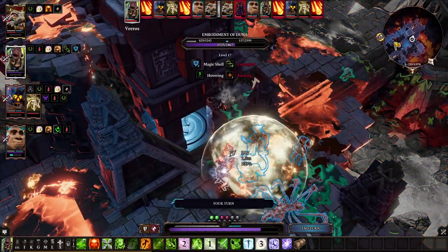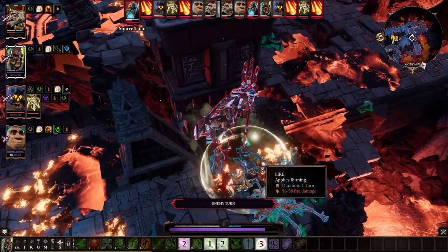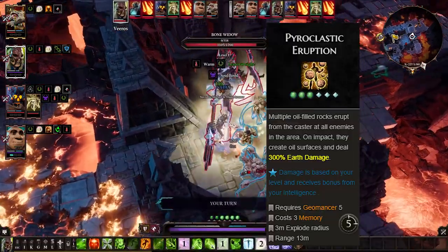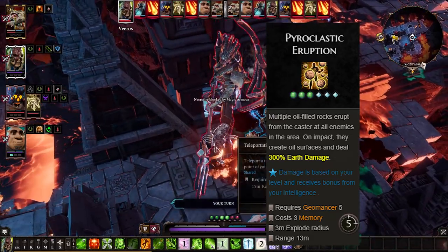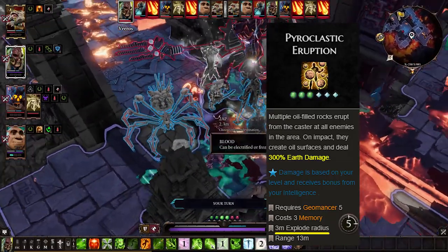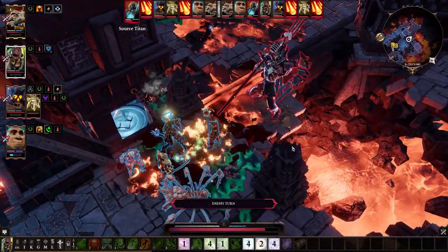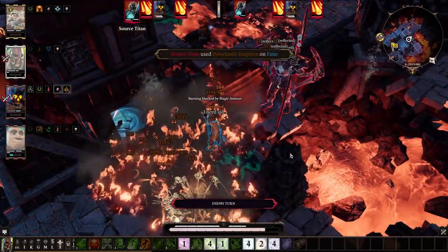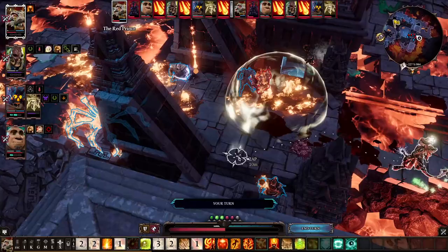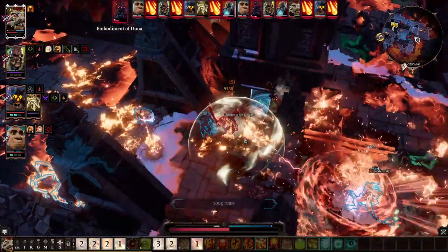After you eliminate almost every clone, your gods will turn into a giant source Voltron Megazord. The main threat is its Pyroclastic Eruption — one of the most broken skills in the game, it throws boulders which do AoE damage at every targeting range. Those boulders can overlap, resulting in absolutely ridiculous damage. If your teammates stand close to each other there's a high chance they'll be one-shotted. Spread out before dealing with the last clone. The Megazord also has a chance to knock you down with its attacks.